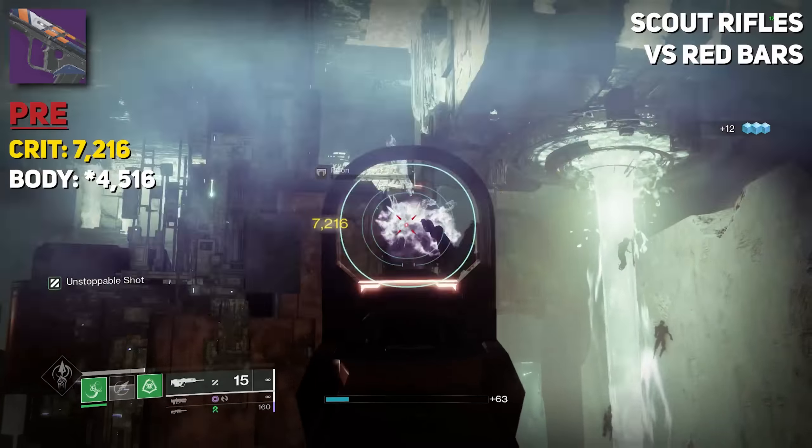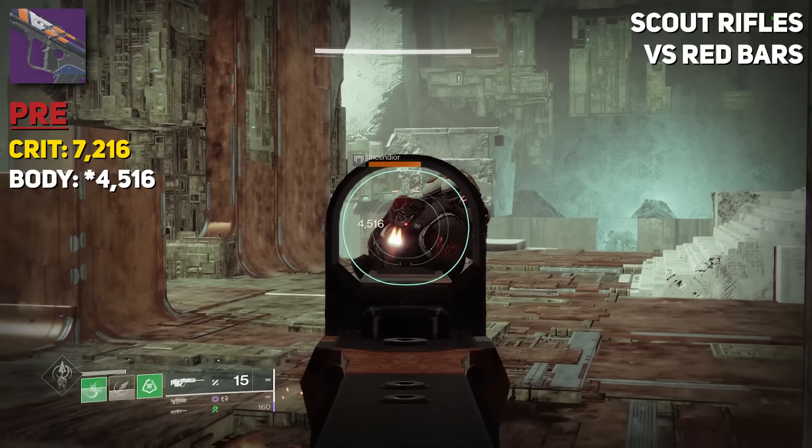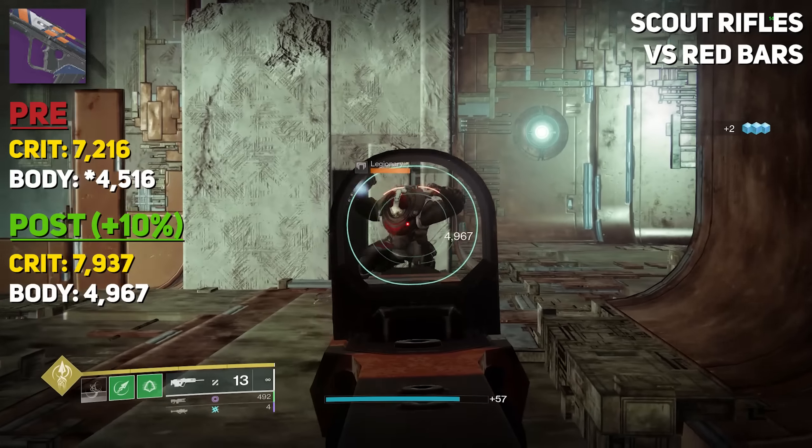Scout rifles pre-patch were doing 7,216 per crit and 4,416 per body. Now, with that 10% buff, that increased our damage to 7,937 per crit and 4,967 per body.